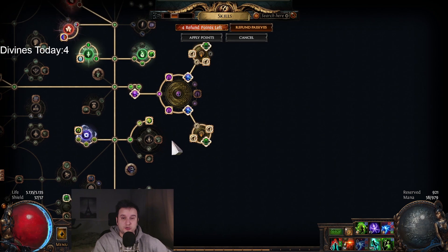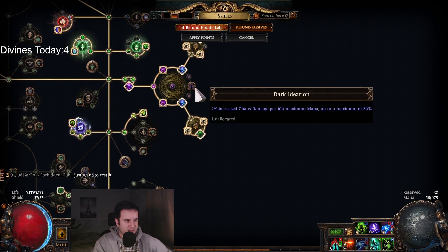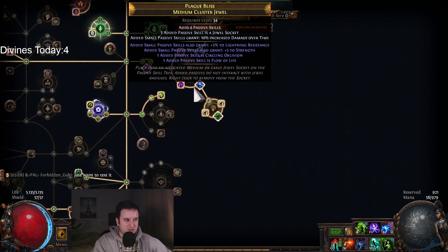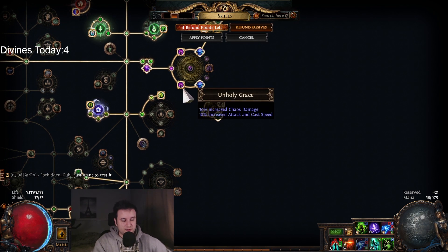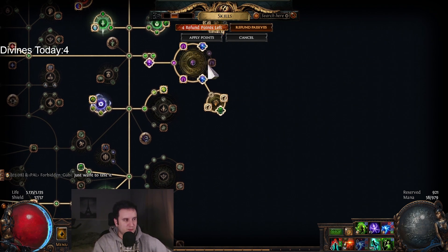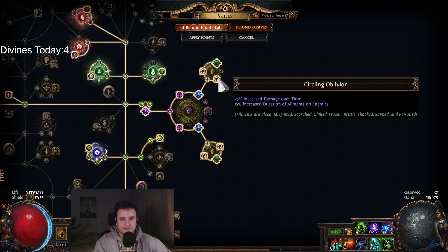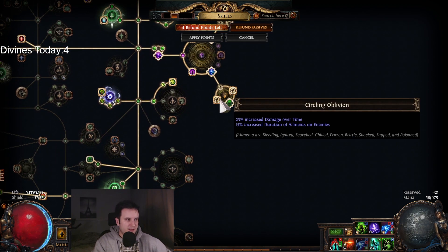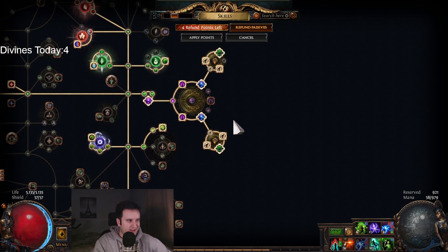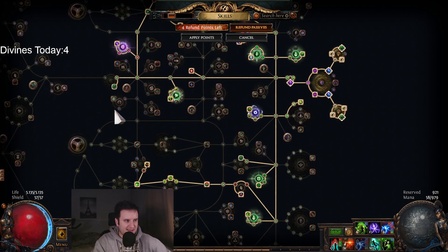Another thing we changed is we got our GG cluster jewel — Unholy Grace, Unwavering Evil, and Dark Ideation. The reason this is GG is because the best node here is Unholy Grace; everything else is just 30% increased damage. The stun doesn't even work, but only with Dark Ideation will you actually have both in front, so you don't have to take nodes in the back. We added two Medium Cluster Jewels, both with Circling Oblivion and Flow of Life. These are basically your GG jewels — very comfy for life and all the damage. Incredibly strong, and also not that expensive, at least as of now.